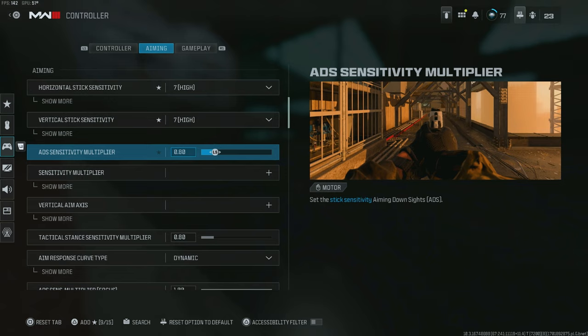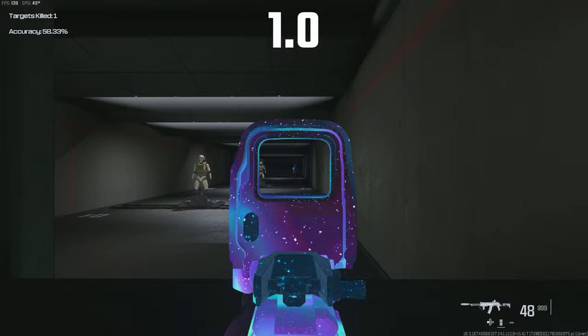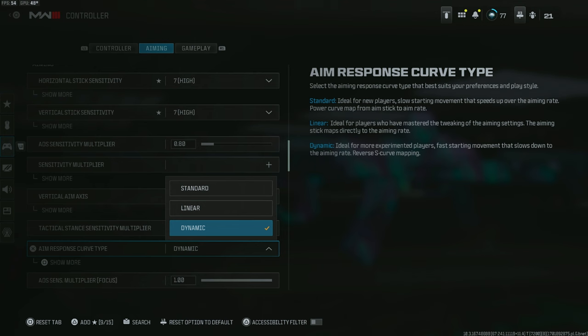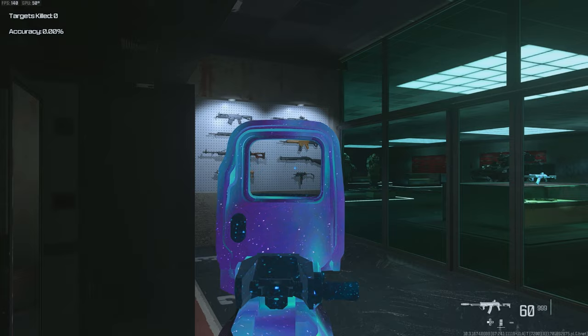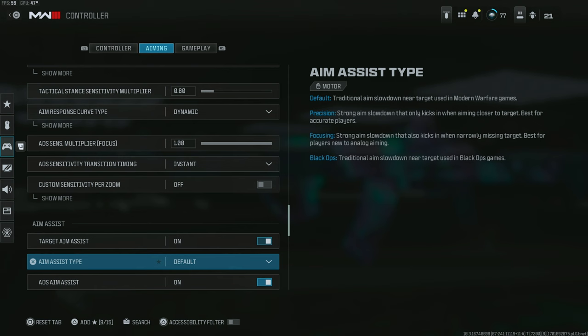Scroll down to ADS sensitivity multiplier and change this to 0.8. At default it is 1.0, which is way too fast. When you take on long range gunfights, a lower sensitivity benefits you because it makes it easier to snap onto the aim assist bubble — a faster sensitivity can cause you to overshoot your target entirely. Also change aim response curve type to dynamic. This gives you the ability to make smaller micro adjustments as well as wider swings, giving you more freedom than the standard setting. For aim assist type, default is the standard and best option right now.